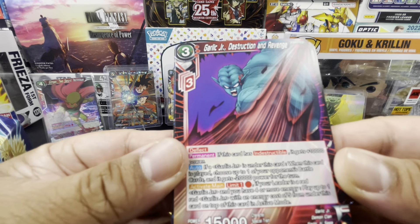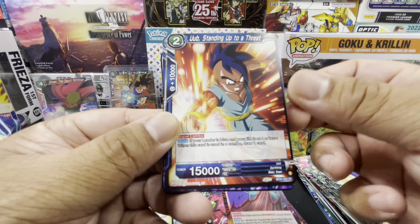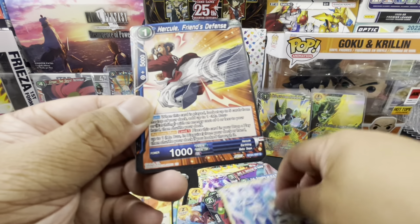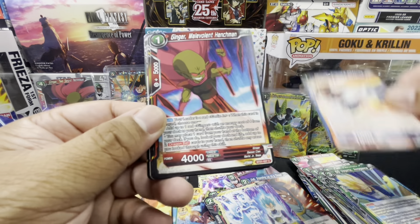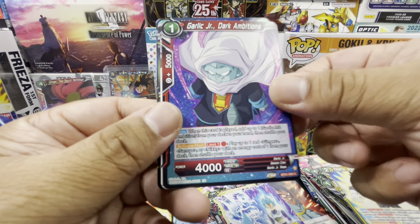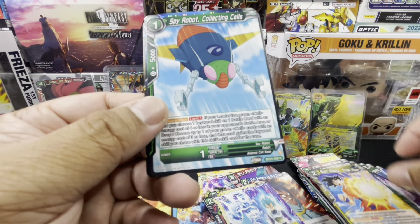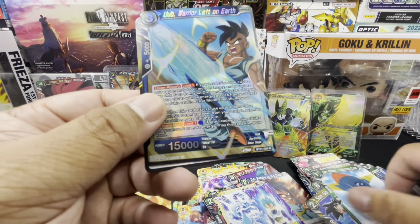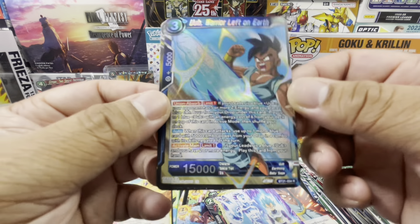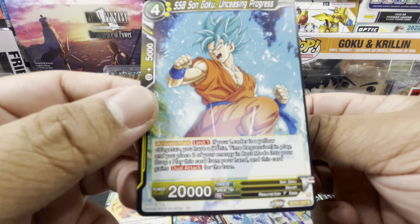Pack nine: Garlic Jr. Destruction and Revenge, Oob Standing Up to a Threat, Super Saiyan Blue Vegeta God Level Power, Hercule Friend's Defense, Ginger Malevolent Henchman, Vegeta Waiting to See, Garlic Jr. Dark Ambitions, Universal Trivalization Plan, Son Goku Trial Run, Spy Robot Collecting Cells — Oob Warrior Left on Earth rare hollow — and rare Super Saiyan Blue Son Goku Unceasing Progress.